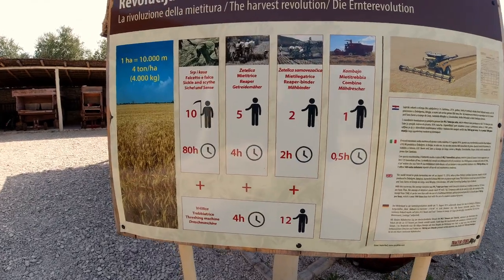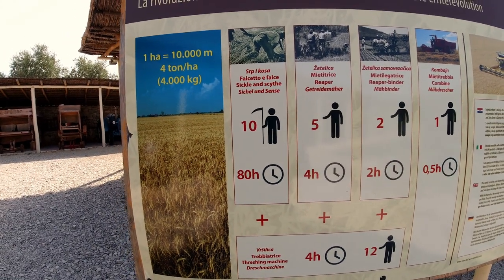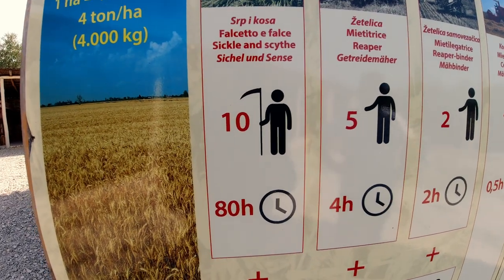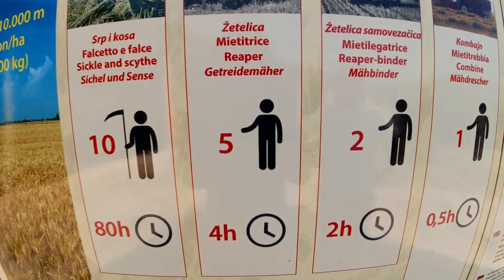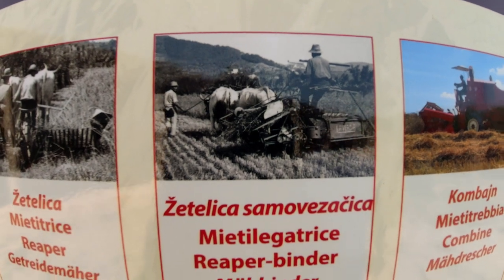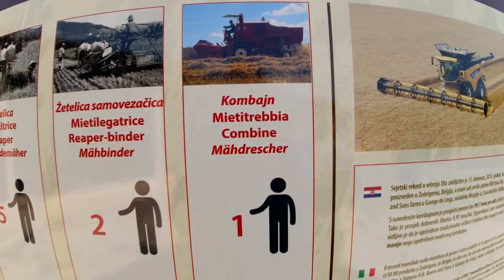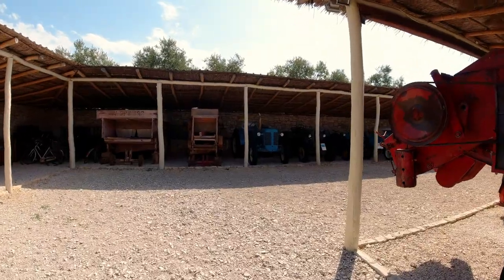This is the first time it was produced for 4,000 kg. It was about 80 hours manual. After that, when it was approved, it was about 4 hours. This type of evolution: it was about 4,000 kg in 2 hours, then 5,000 kg in 2 hours. These are more modern or different tractors.